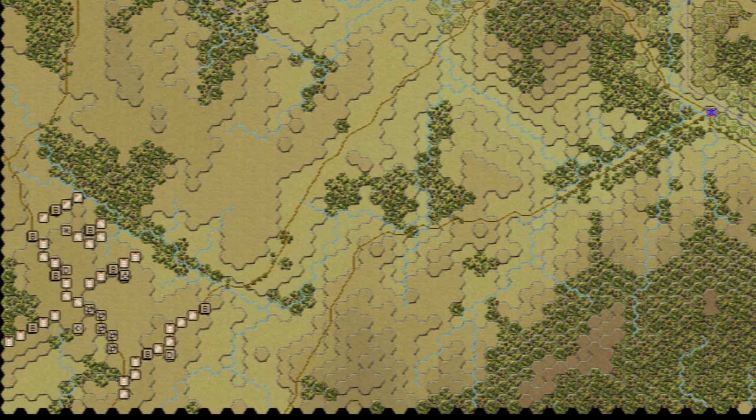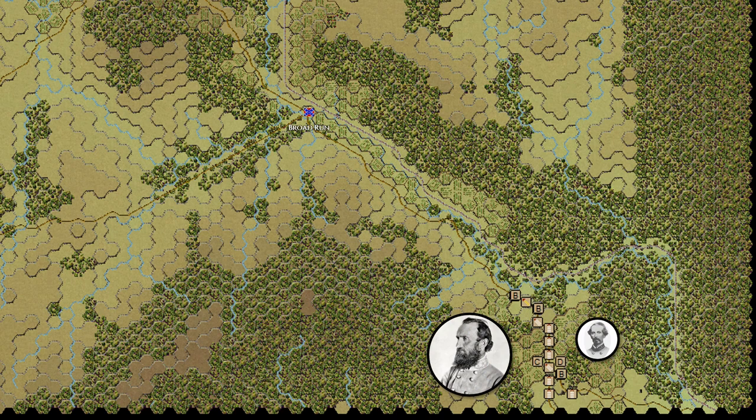Moving over to the east, we find Stark's division along with Stonewall Jackson advancing along this road. They are moving directly towards Broad Run, and just beyond that is White Plains. At the front of this column is Beverly Robertson's brigade — he has two regiments of cavalry equaling 500 men, which will allow the Confederates to reach some of these points a little bit sooner than the Federals. The Federals have no cavalry in this battle.